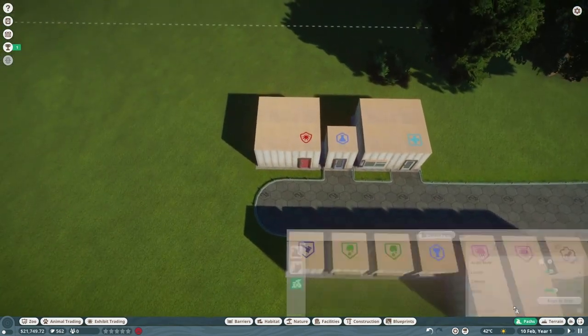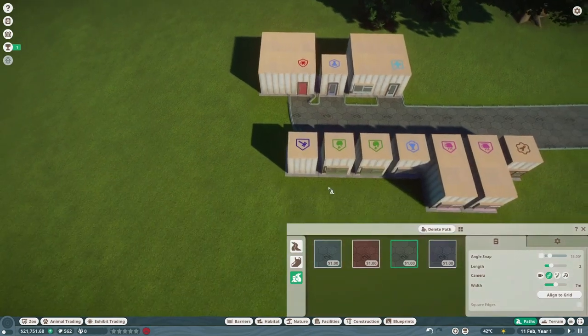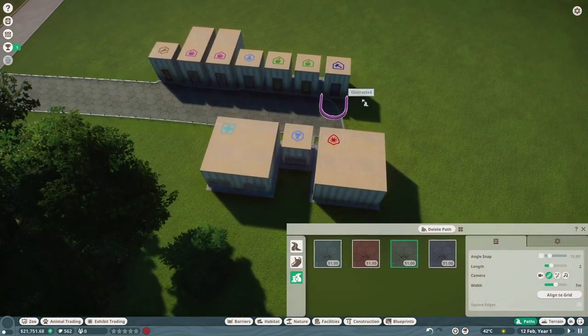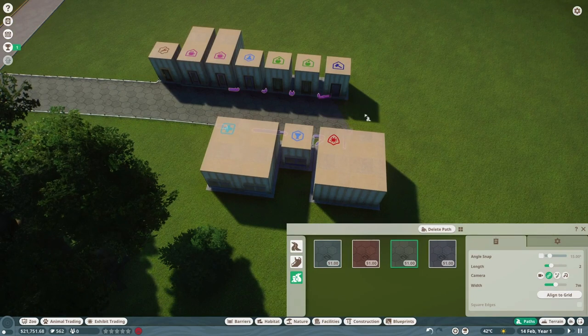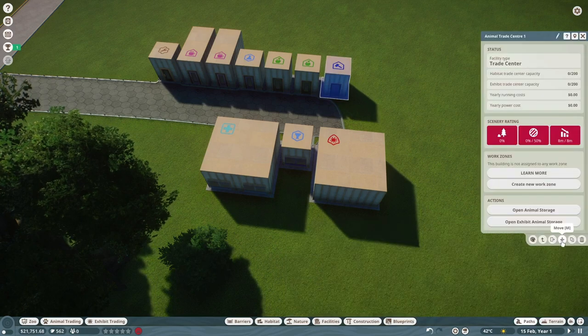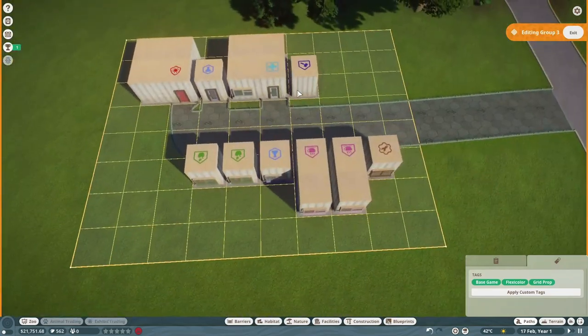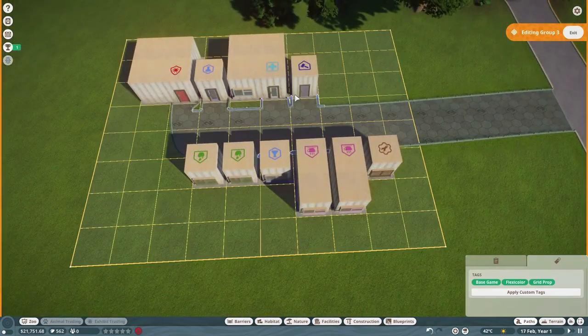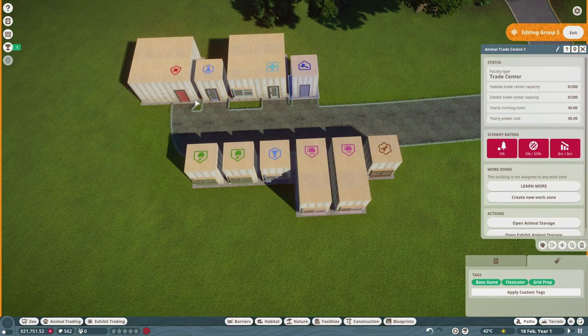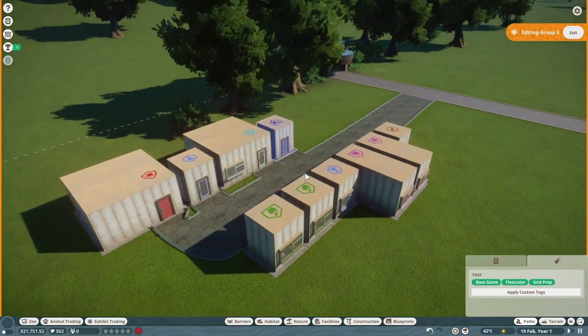We've got to see if we can get these paths to connect, otherwise they're not going to be able to get here. Okay, there we go. I think we're going to have to move this because this game can be a little weird about where you place things — it got a little frustrating with these games.